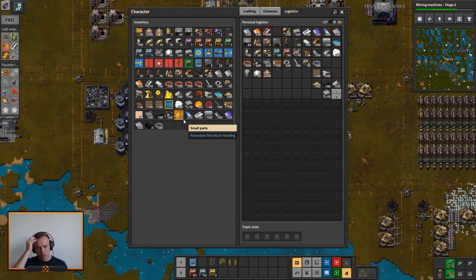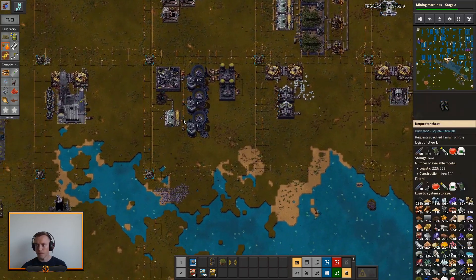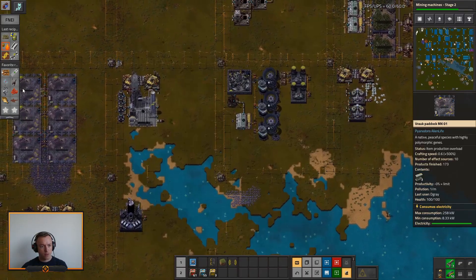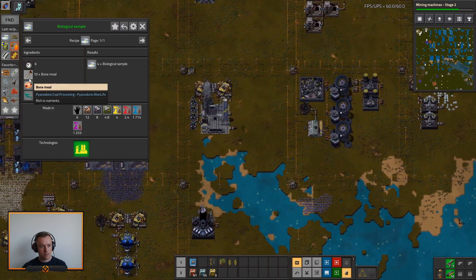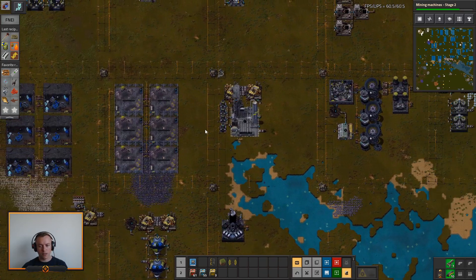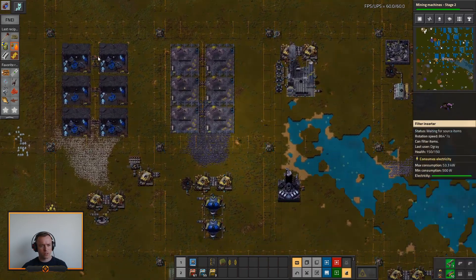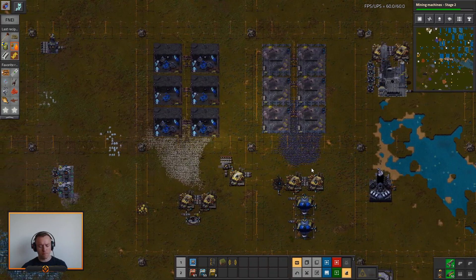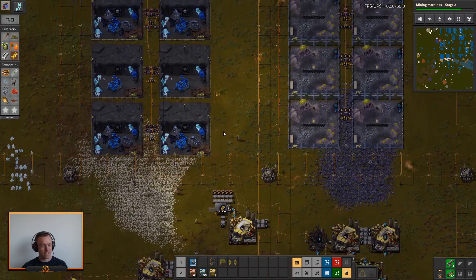So let's go and have a look at some of our animals we set up a little while ago. Was that like four hours ago that I was looking at the animals that was holding up logistic science? And then I just went on a massive ramble, making so many other things.